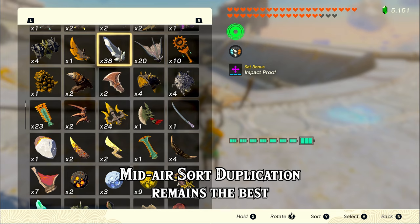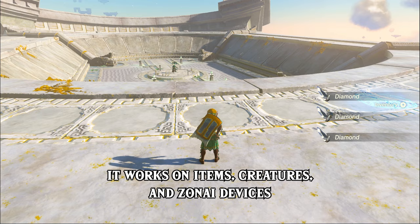Mid-air sort duplication remains the best item duplication glitch we've ever had in Tears of the Kingdom. It's easy, you can do it anywhere, it works on items, creatures, and ZoneEye devices, and it's limitless.